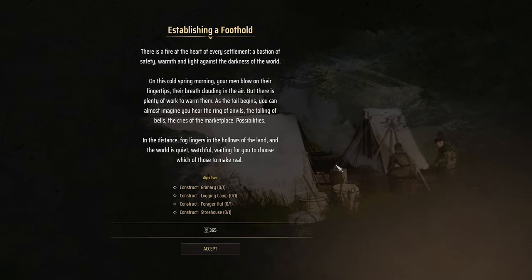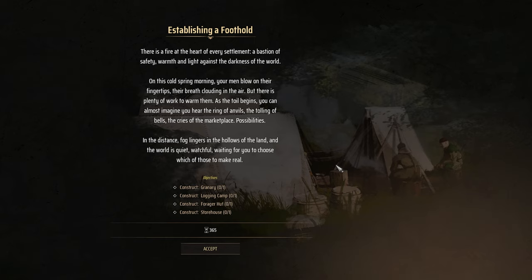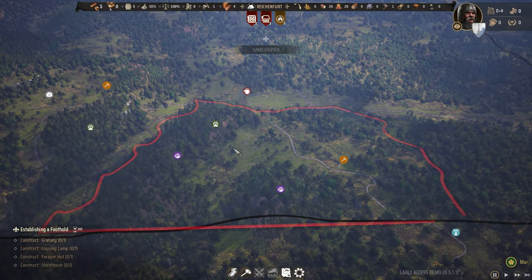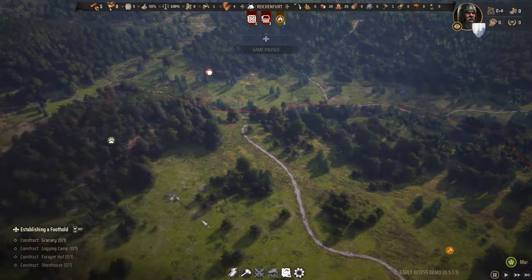Let's look at the message: 'Establishing a Foothold.' There's a fire at the heart of every settlement, a bastion of safety, warmth and light against the darkness of the world. We have four objectives: we're supposed to build a granary, a logging camp, a foraging hut, and a storehouse. Notably, the foraging hut seems to not be the instruction if you only have hunting - if you don't have any berries in the area it'll ask you to do a hunting thing instead.